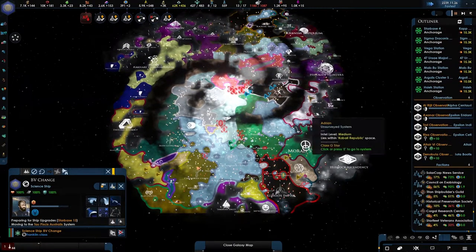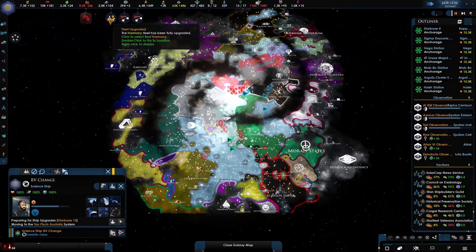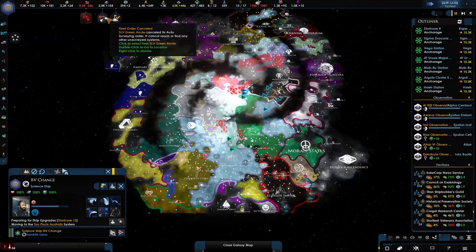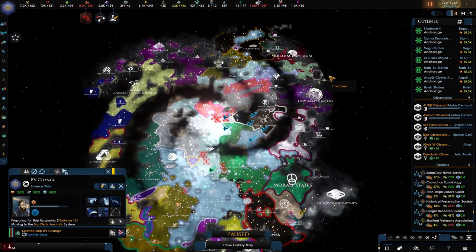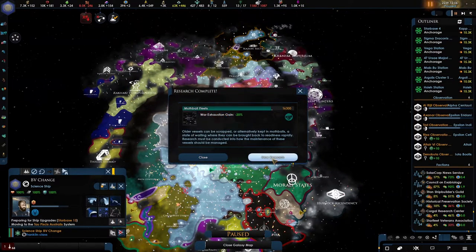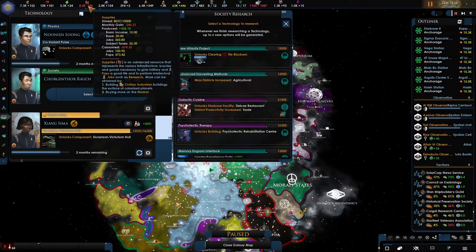Planets will definitely have some issues. Let's remove all of these because that's annoying. We're building up trained officers again as well as dilithium, but it's only at 15 which is a shame. War exhaustion gain negative 20 — that's kind of nice.